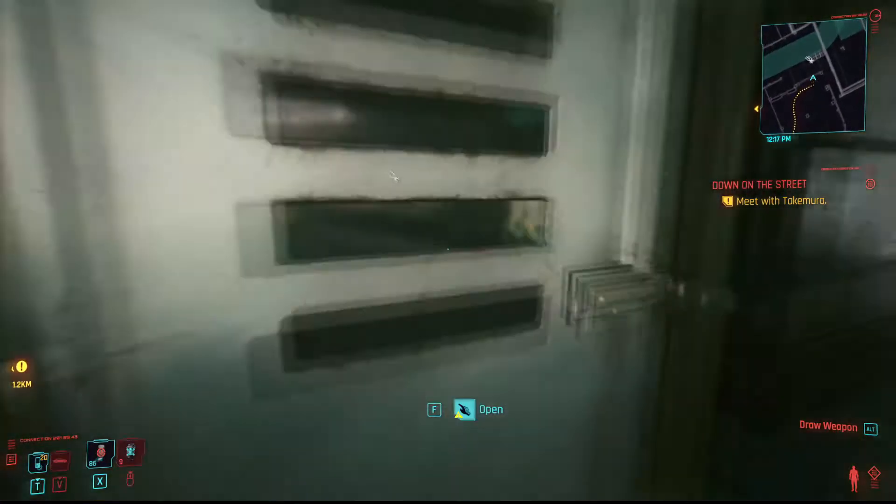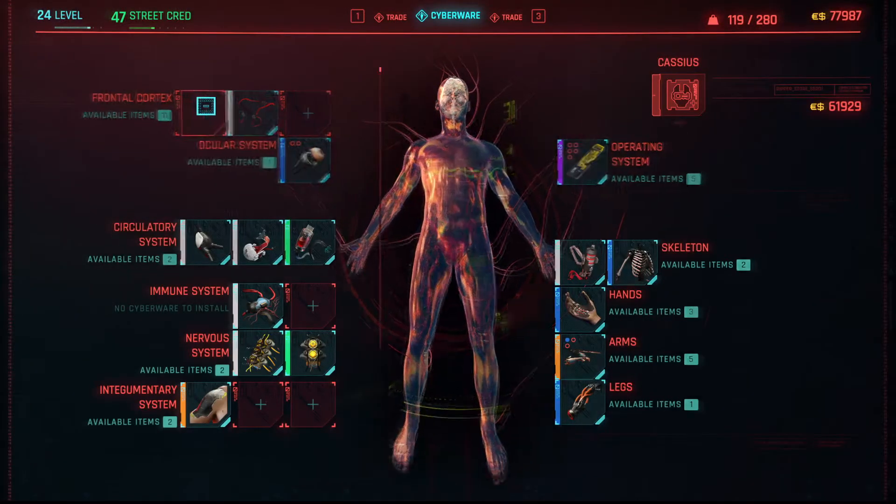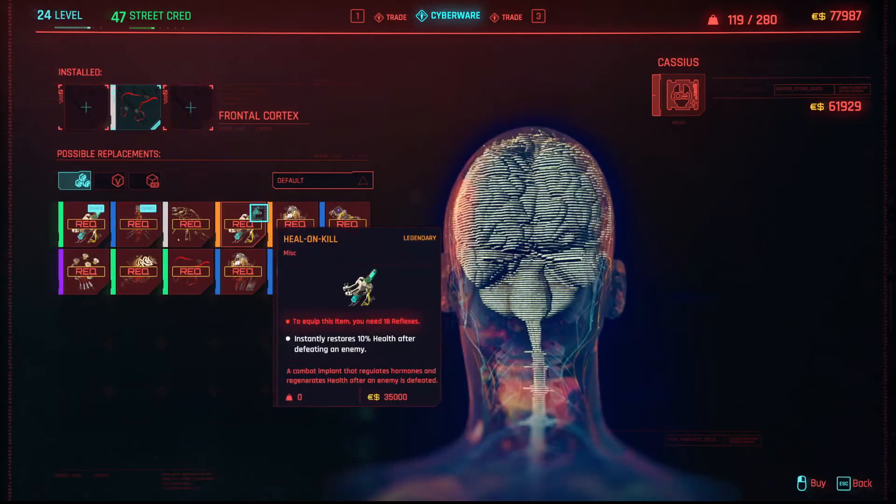Move over to the wrist ripper doc and it's in here. There you go — heal on kill, legendary frontal cortex cyberware.